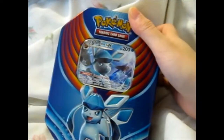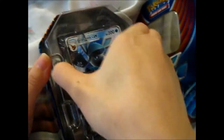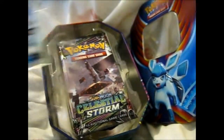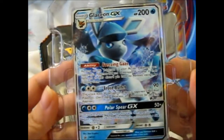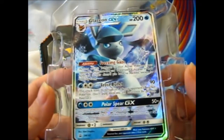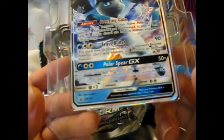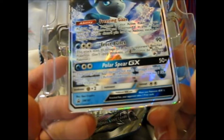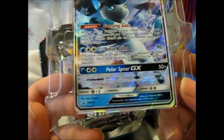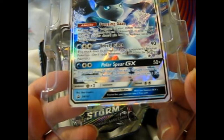I can open this. Obviously we have a card, and here is Glaceon GX in her glory. Freezing Gaze, Frost Bullet, Polar Spear GX — 50 times damage. 50 damage for each damage counter on your opponent's active Pokemon. That's pretty good, since it's got lots of 10s, it's going to be a lot. Blackstar Promo SM147.